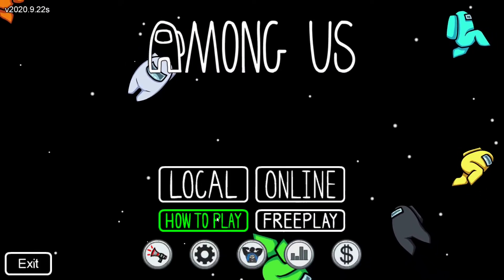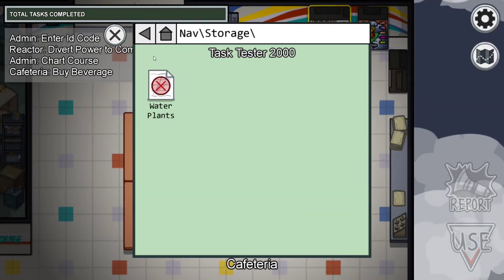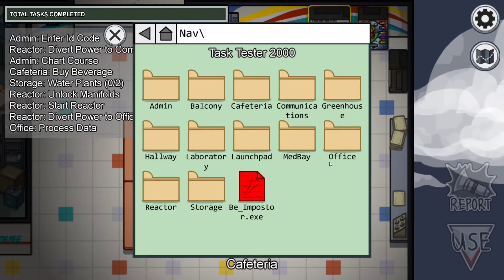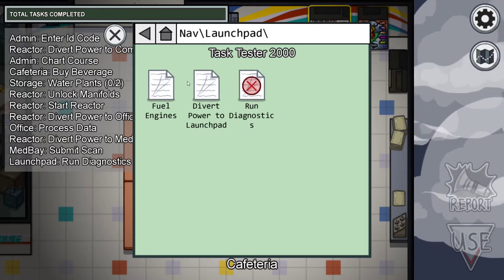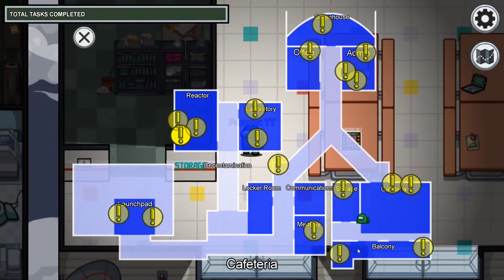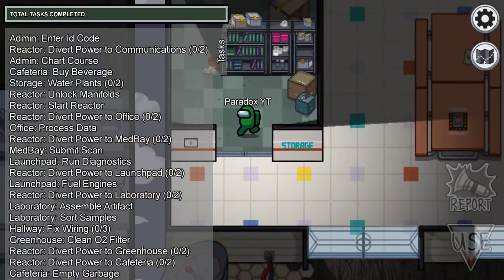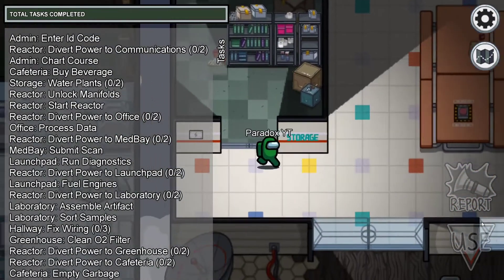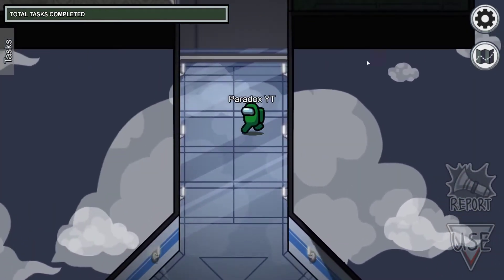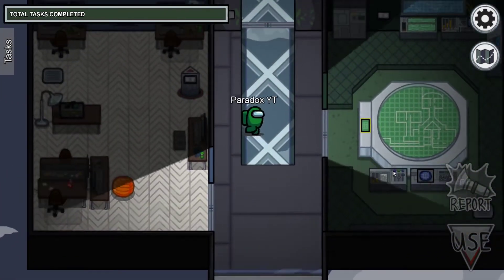Now let's look at the second map. I'll turn all the tasks on so I can show you where they are since I don't play this map as much. This is the medium difficulty map. The main sabotages are lights, reactor, and communications. The sabotage panels are in their respective locations around the map.